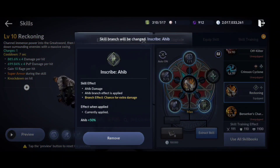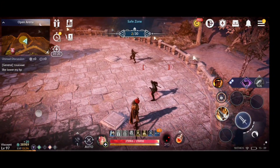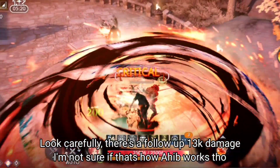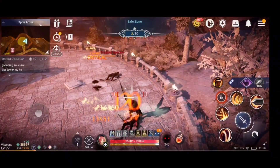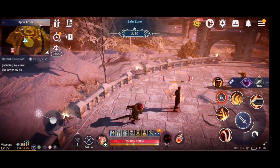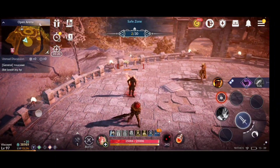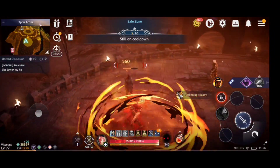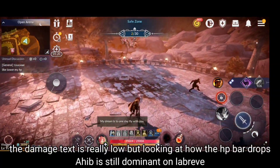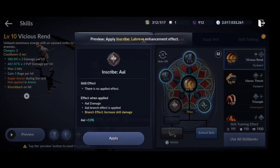Next we will be doing Ahib on Reckoning — this one does 700 times 4 damage per hit. One full charge: 14,000, 14,500, 14,600, 14,700. So Ahib on Reckoning is reaching up to 14,700 damage, slightly edging out Labrive based on the numbers.